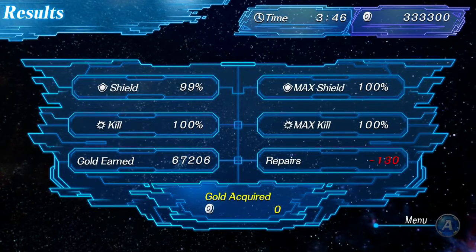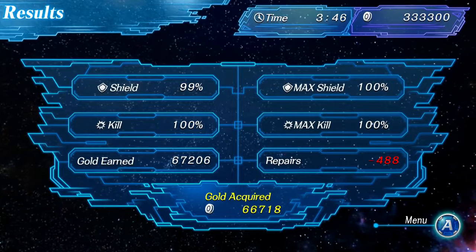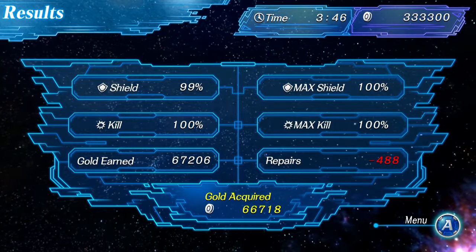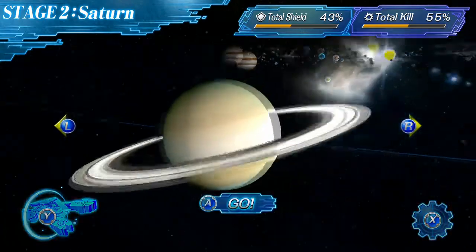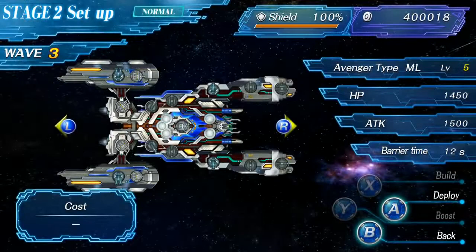Once you clear a stage, you get the result screen and earn gold that can be used to upgrade your ships. However, for any damage your ship has taken, you pay a repair cost that subtracts from the total gold earned. And that, in a nutshell, is Starship Avenger: Operation Take Back Earth.